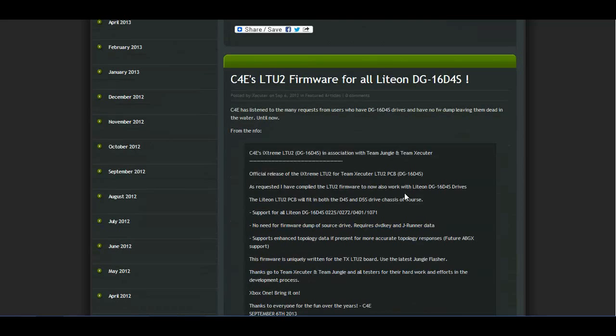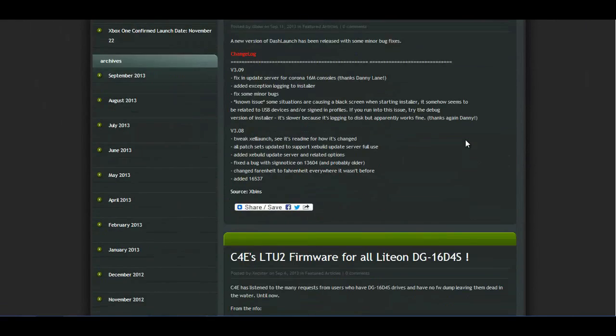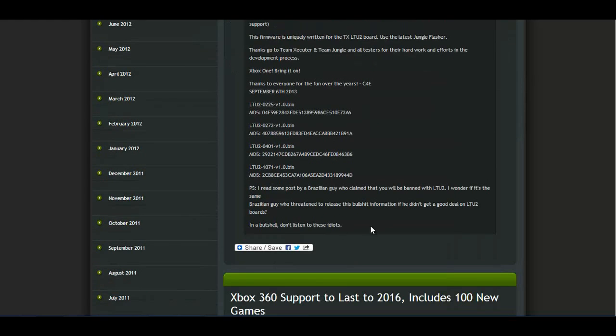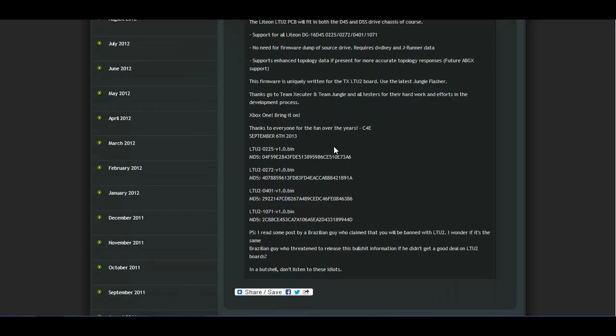Next, it says C4Ever's LTU2 firmware for all LiteOn DG16D4S drives — which is, I would imagine, why this was updated. It says C4Ever has listened to the many requests from users who have DG16D4S drives and have no firmware dump, leaving them dead in the water, until now. I'm not even going to attempt to read through all of this, but as always with this stuff I'll link you guys to it, so if you want to read up more on that I'll get it linked for you guys.